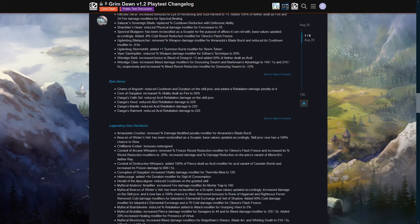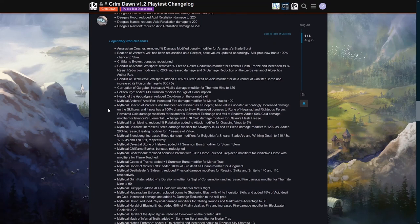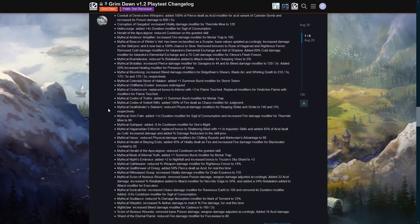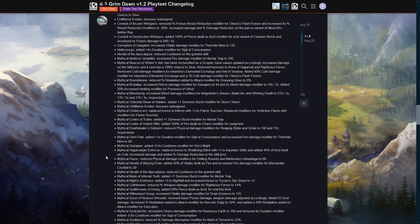Epic items — I don't really use those. Legendary non-set items — I'll go through these quickly since I don't use a lot of them and many changes are minor. I couldn't find anything that really stood out, so I'm just going to skip that entire section — it's there in the patch notes if you want to read it.